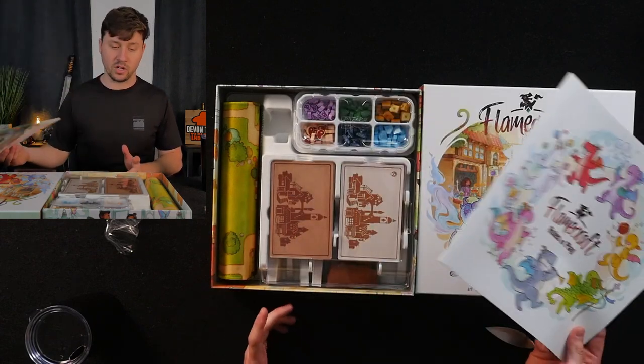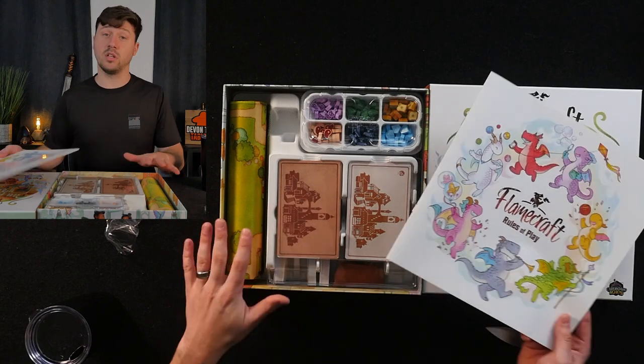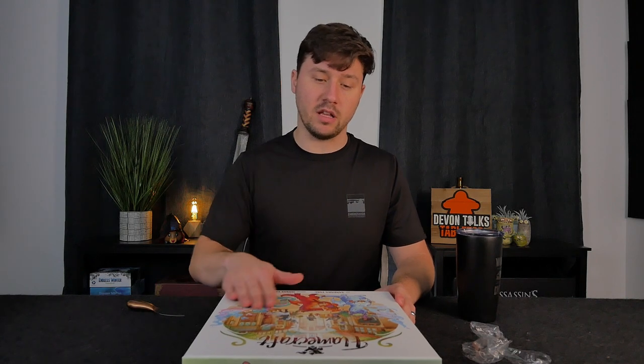So you can decide: do you even care about these upgrades, are they worth it? Maybe you just want the retail version, or maybe you missed the campaign and want to get the deluxe add-ons. This is deluxe Flamecraft, designed by Manny Vega — I saw him at PAX Unplugged but didn't get a chance to talk to him. This is from Cardboard Alchemy, and they are working with Lucky Duck for retail distribution. If you like Flamecraft, be excited about Andromeda's Edge because I think there are going to be dragons in it.